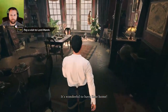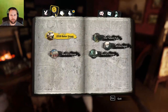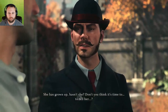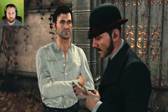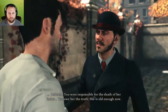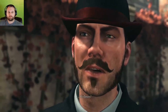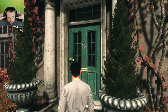It's wonderful to have Kate home. Pay a visit to Lord Marsh. Holmes, about Caitlin - she has grown up, hasn't she? Don't you think it's time to tell her? To tell her what, Watson? Well, about her father. Never. Absolutely never. Holmes, you were responsible for the death of her father. You owe her the truth - she is old enough now. I would lose her. She must never know, Watson. Lying to her is not a good way to keep her.